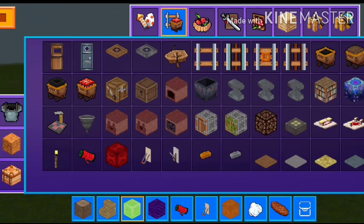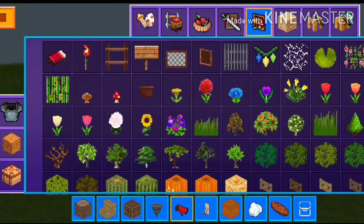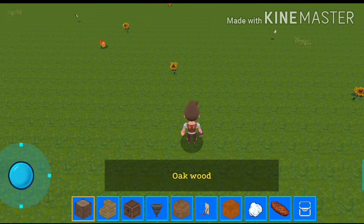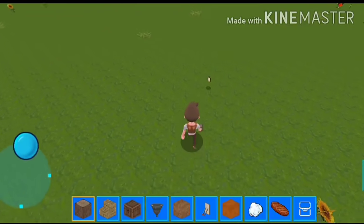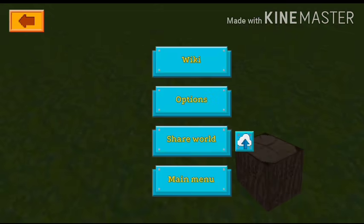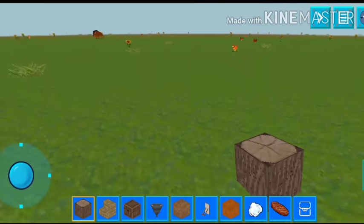First of all, we need this wood, the stair-like wood, a hopper, and then one more item we will use first. Let's place our wood — okay, first person view.